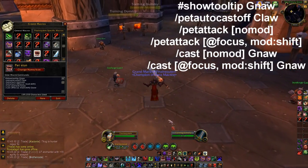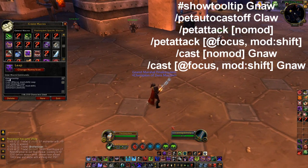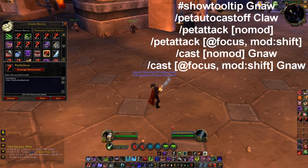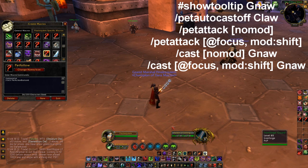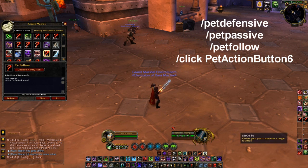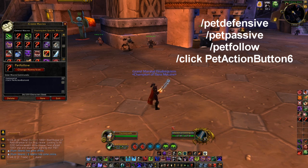Pet leap is kind of tricky, actually - that pet leap is not correct, it doesn't have auto cast off on claw. The only time you really pet leap is to your focus. You don't really need it to your target unless you're using it as an interrupt. It should probably be in there just in case the random situation comes up. Pet follow - you just have to make it say click pet action bar 6 to keybind it. The attack is 1, leap is 2, gnaw is 3, huddle is 4, claw is 5, move to is 6. So it's click pet action button 6. 7 would be follow and so on.